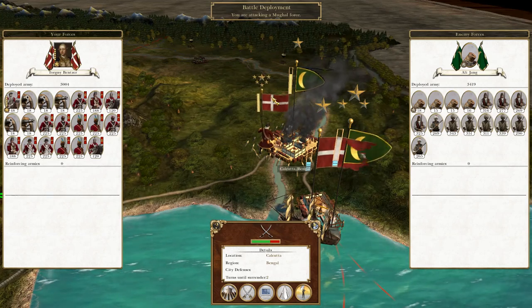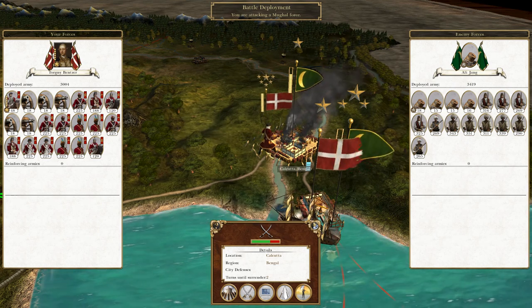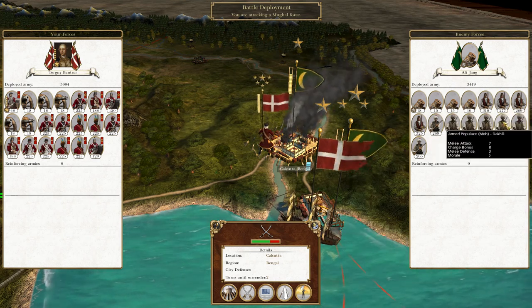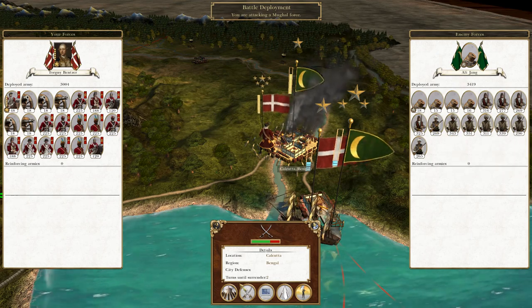What's up guys, this is Ravumel and I am back to bring you the next episode of my Empire Total War Let's Play as Denmark. So the run before we left off, I realised Calcutta had no defences, so even though they have four units of mortars, the rest of the units are chaff and will not stand on the battlefield. So without further ado, let's attack.